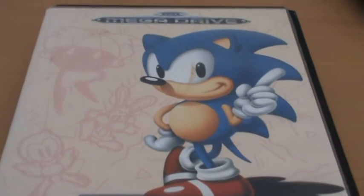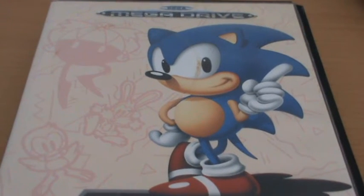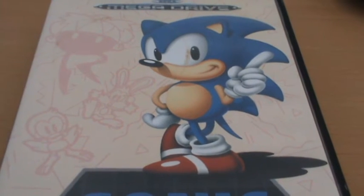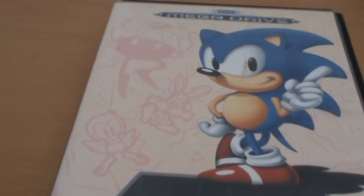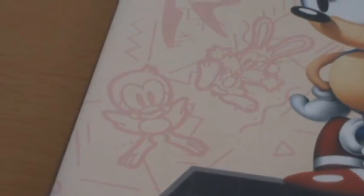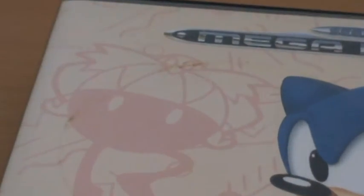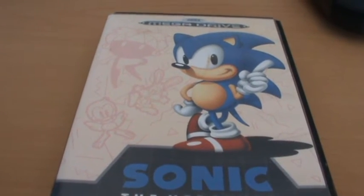On the front here we have Sonic the Hedgehog — I believe this is the same render from the front of the Japanese box. Very beautifully drawn and really exemplifies why I love the classic Sonic design. He's got a lot of sort of Mickey Mouse charm to him. It's a very nice piece of artwork. But then in the background we've got these really simple line drawings — there's a Flicky, there's a bunny rabbit animal, and of course there is a very cartoonish looking Robotnik. It's all in this weird, creamy sort of colour.